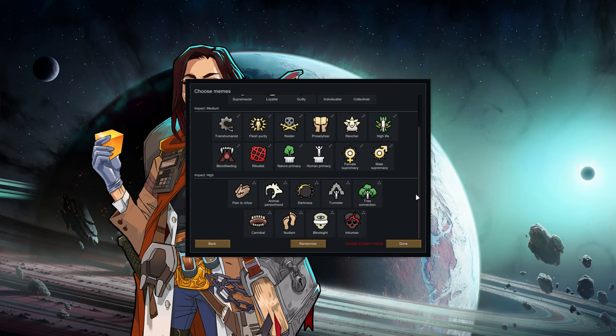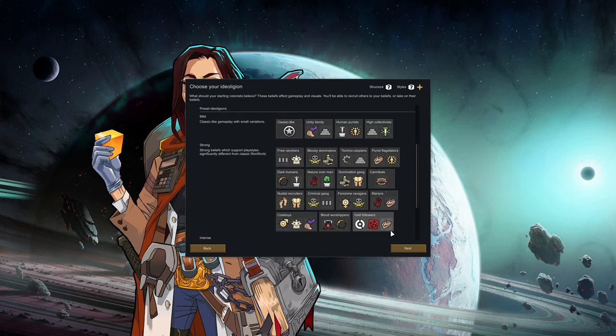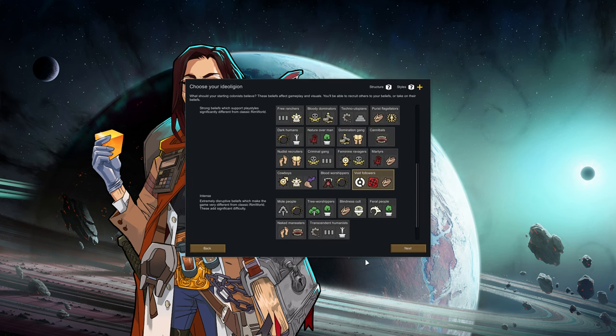We've got the Ritualist as a new one and Inhuman as the other one. Humanity is a barrier to our connection with the machine gods and it's pleasurable rewards. Physical love is free, don't care about eating pace, cannibalism is acceptable. So like, a transhumanist that eats people. We're going to go back and we're going to hit one of the default ones — void followers. I feel like considering we're going everything for new, that's cool.